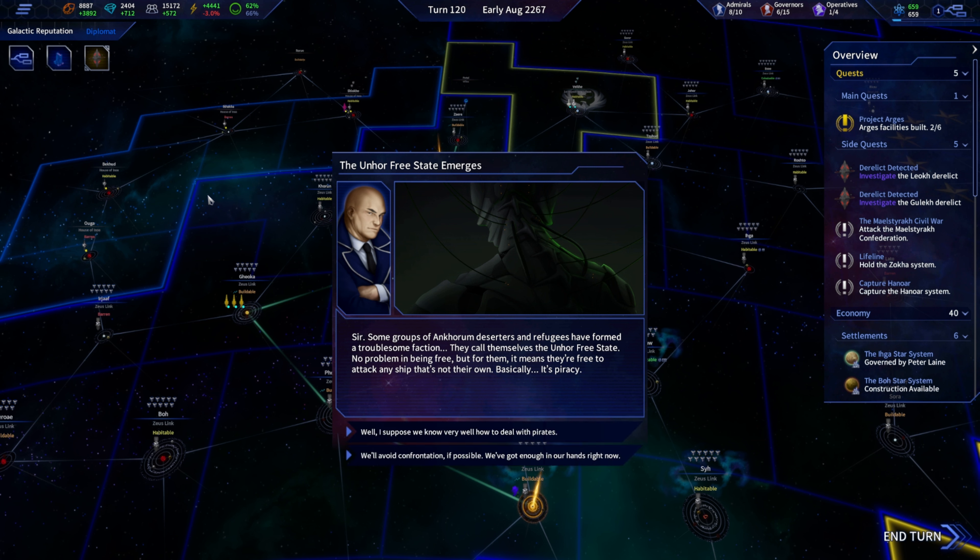A free state emergence! Some groups of Ancorum deserters and refugees have formed a troublesome faction — they call themselves the Anora Free State. No problem being free, but for them it means they're free to attack any ships that aren't their own. Basically it's piracy.